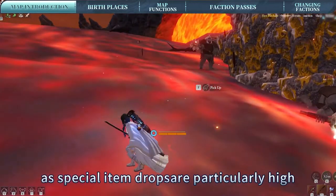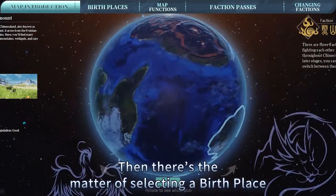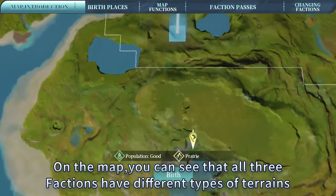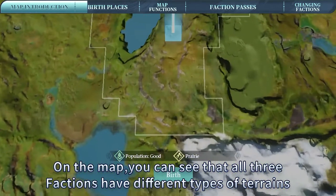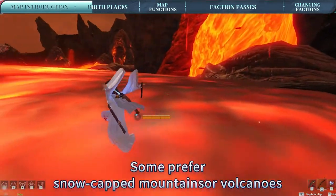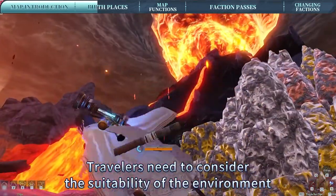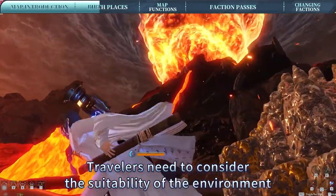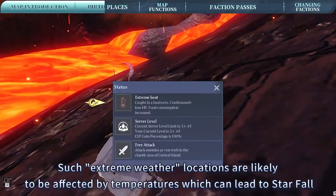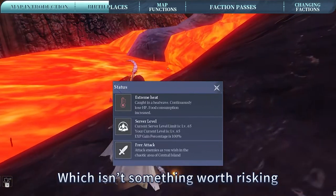Then there's the matter of selecting a birthplace, which is another important thing to know. On the map, you can see that all three factions have different types of terrains. Some prefer snow-capped mountains or volcanoes, and although each landscape is unique, travelers need to consider the suitability of the environment. Such extreme weather locations are likely to be affected by temperatures, which can lead to starfall, which isn't something worth risking.